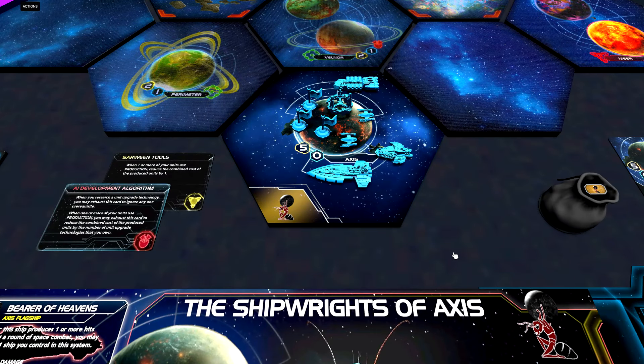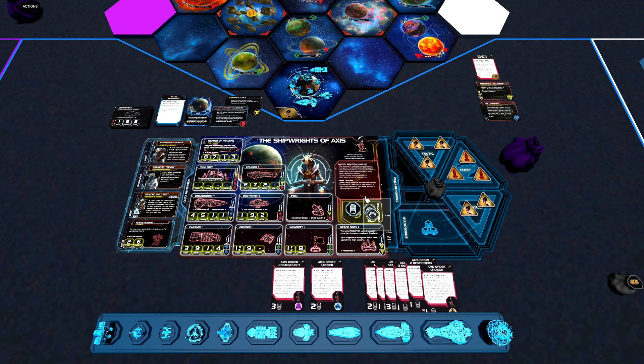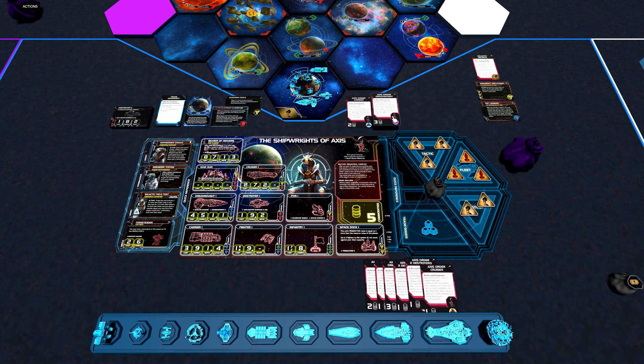First let's talk about their starting units. They start with a carrier, three infantry, one dreadnought, one destroyer, two fighters, and a space dock, and the homeworld is a five-resource planet with zero influence. The starting fleet is not exactly overwhelming, but it is enough to gain control of three planets and two systems. This is fine because this faction can use their commodities to get Axis orders in play to produce even more ships, which I'll get back to a little later in the video.